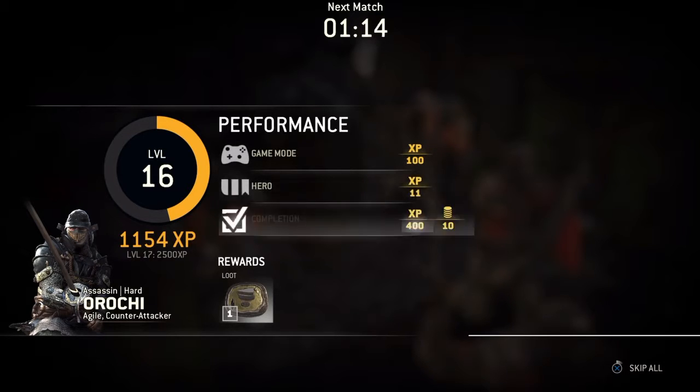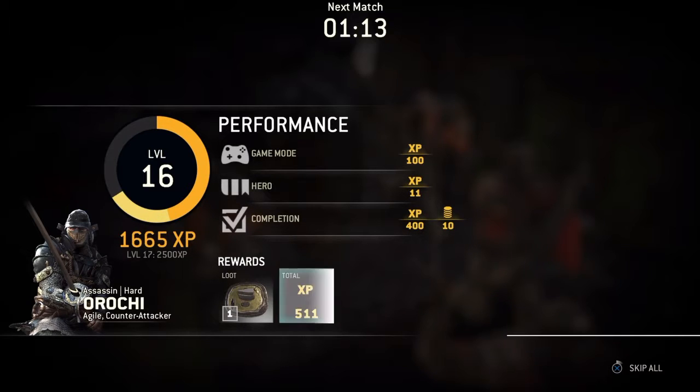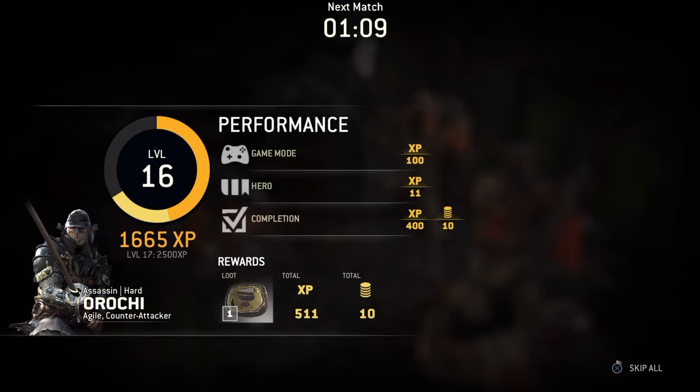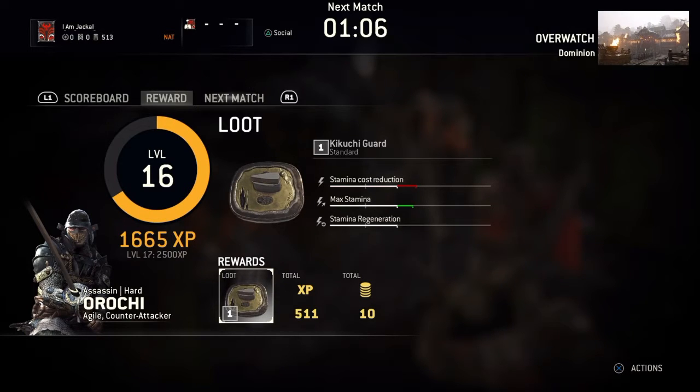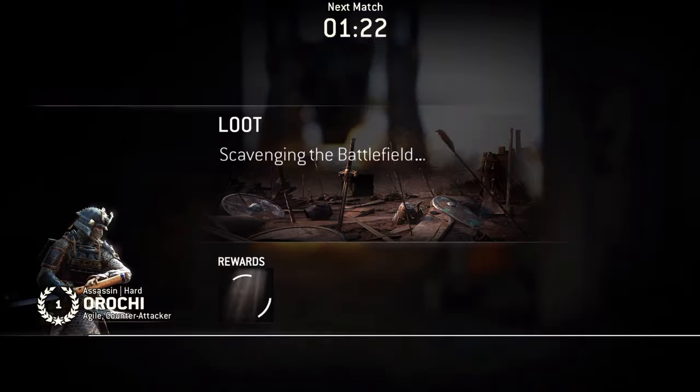The post-match screen goes over your performance in regard to the game mode, the hero you used, and for completing the match. There's not a lot of info yet on what each thing means — whether you get more XP for winning, or if one game mode gives more XP than another like duels versus brawls. Brawls are the 2v2 mode. With completions you see the coins — that's the steel currency, which is used for purchasing upgrades for your equipment.